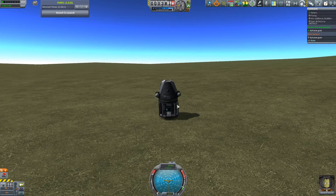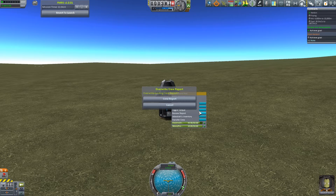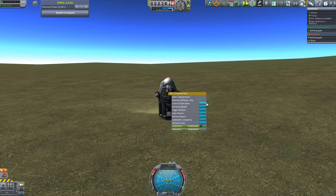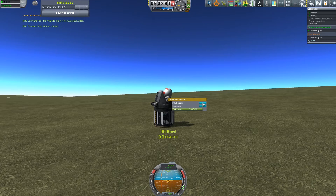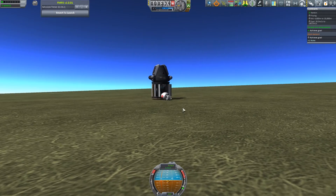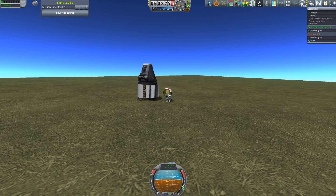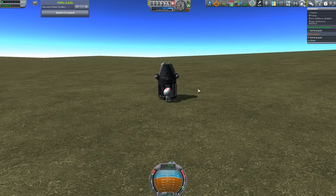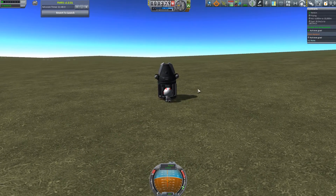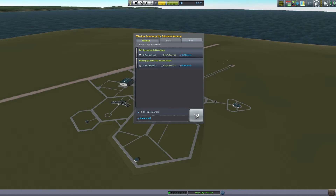When we do a crew report now, we're going to have to EVA first. Let's do a little EVA. We're going to take the data and store the experiments. We'll do an EVA report — that gives us another 5.6 science. Can we store that? We can store that experiment. Let's get him off of there — pachroom! He falls on his little ass. And we can do an EVA report from the ground, which gives us another 2.4 science. We can't get back in our capsule now — we'll just recover these separately. Since we left the spacecraft, the vessel right now is Jebediah.